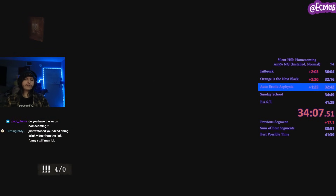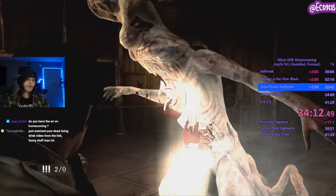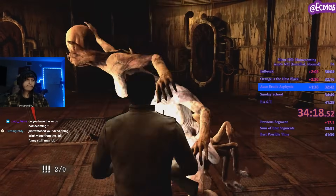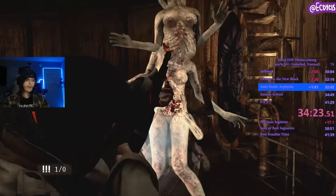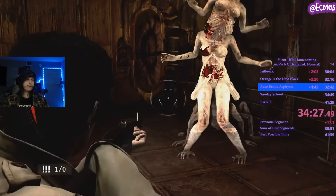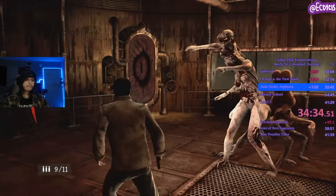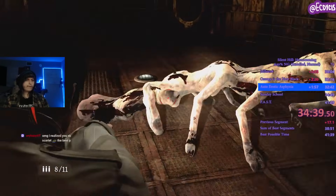Boss fight time. Normally I unload a shotgun immediately into the chest — about two shots. If you do it right, you might get the slam attack. The way I do this is I've been just kind of shooting. Always go up-left to get the dodge — it will always work. Very easy dodge. You actually want to use the axe on this, funny enough.